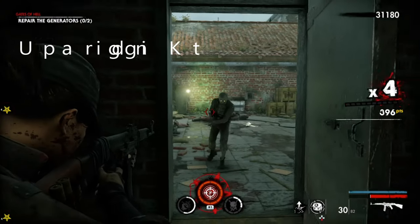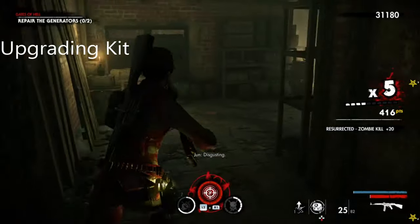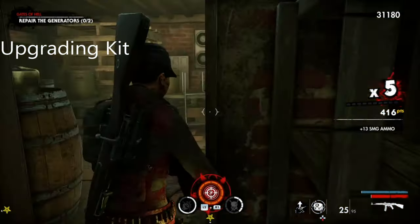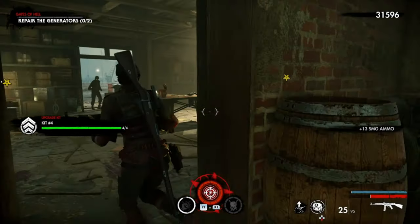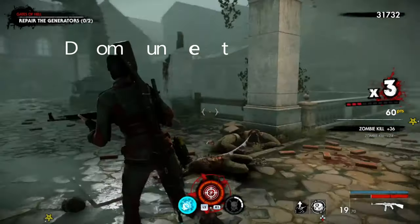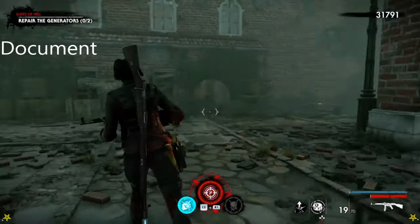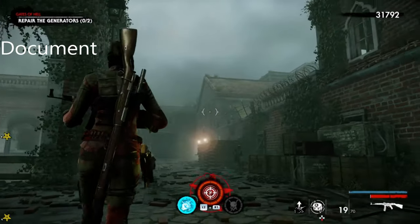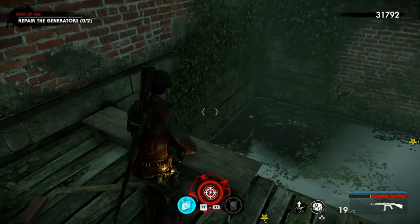This is Chapter 4. The upgrading kit is down here — once you defend the generator, go through here and it's to the left. The document is over here; the generator is up there, so you've got to go around, down and out, and it's just over here.